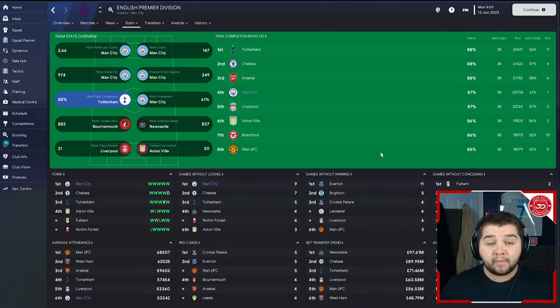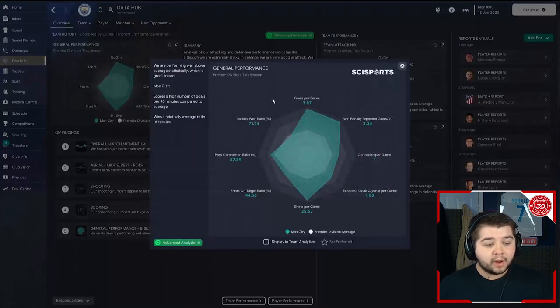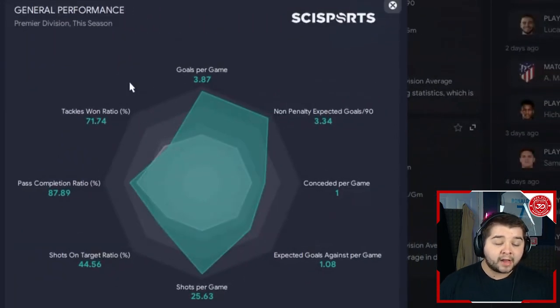Going over to the data hub, we're looking at 3.87 goals per game, conceded bang on one — definitely not bad considering how attacking this system is. Pass completion at 87.89, practically 88. A very good season in terms of the data hub, one which I'm absolutely thrilled with.